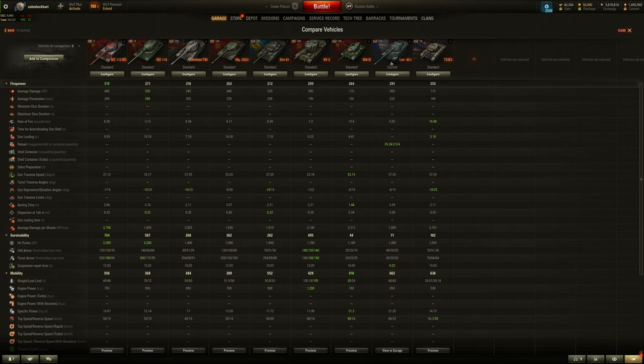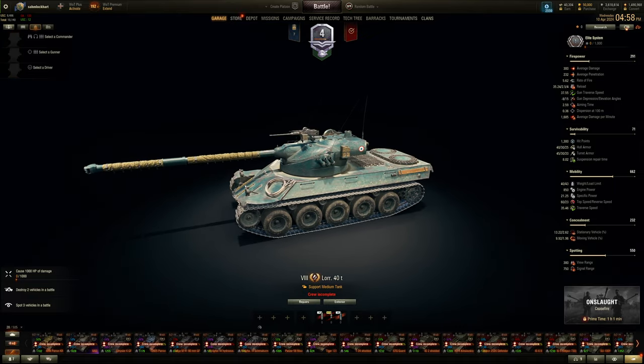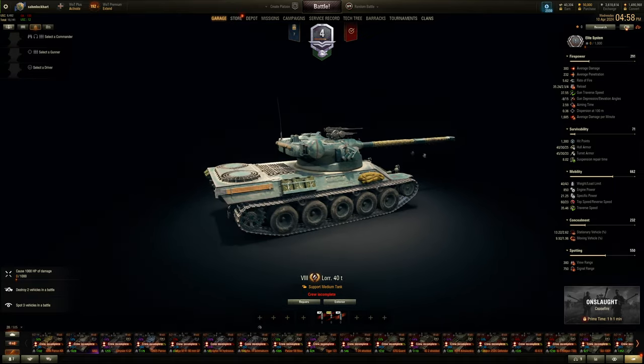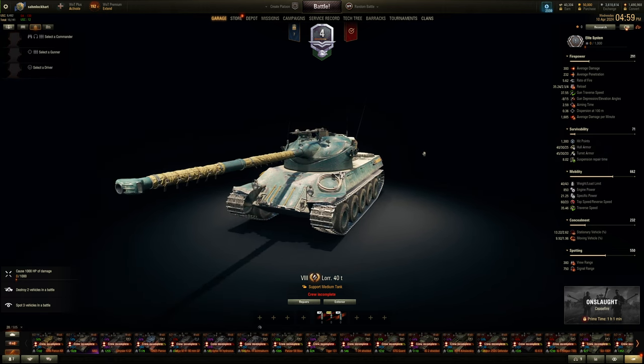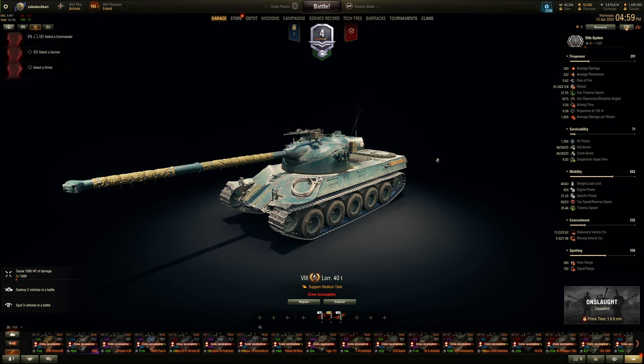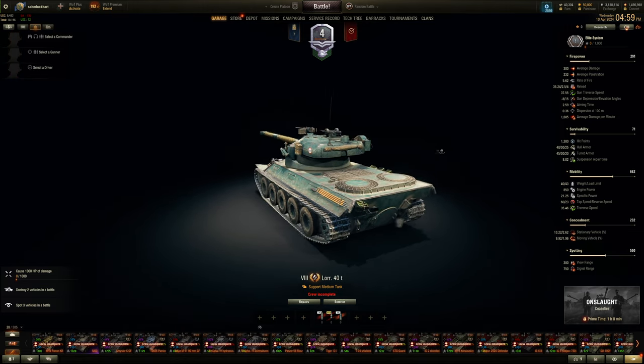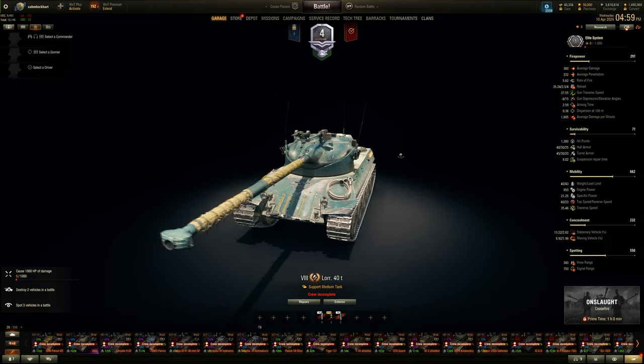The Lorraine 40t — the original tier 9 that became a tier 8 premium. I don't have it. We should have gotten it for free like the FV4202 but no — it's 8,000 bonds. It's not a bad vehicle. Downside is it only has a three-man crew, missing a loader for the AMX 30 line. DPM isn't great with the autoloader, it is fast, but paper armor of course — you'll get nuked by BZ-176s. About 5 out of 10 for 8,000 bonds.